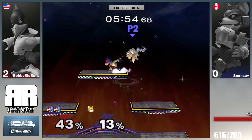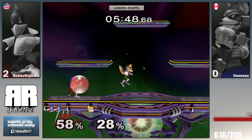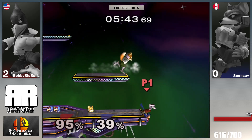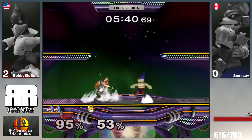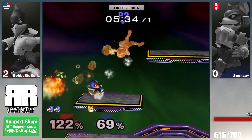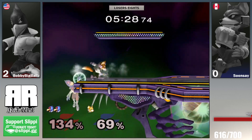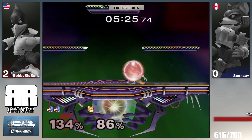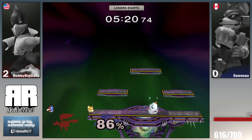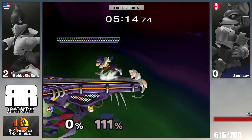Would you consider going for the gimp now? At this percent it's more ideal to go for a combo — the setup is easier compared to fishing for a gimp. Going for a combo he almost got one right there. Good DI by Bobby though. They respond back quickly but there's shenanigans on the ledge — they're just handing off the ledge to each other. Bobby Big Ball is on his last stock, potentially of the tournament.